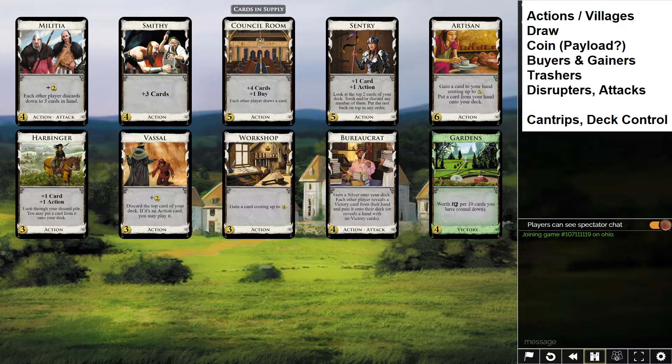First, we're curious if we have actions or villages — we do not. So right away we know we're not getting a strong engine going. We can still get an engine going with cantrips, but we're not going to be building one with terminal action cards. Anything that doesn't say plus action means we can only play one per turn, which really controls how many of those we want in our deck. Collision — when you get multiple cards in the same hand you don't want together — becomes a real problem.